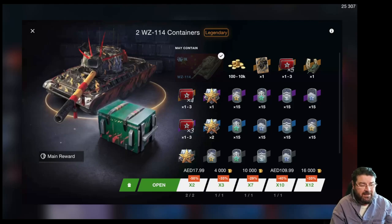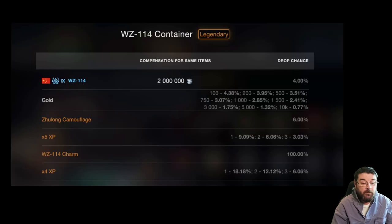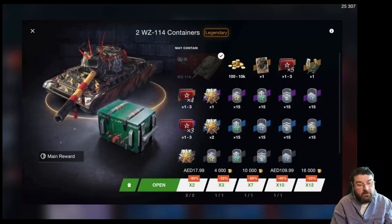Remember this is a tier 9 heavy, so that is the cost. The drop chance is only four percent. You will get charms, but this one is 30 charms. You work out the math — to guarantee yourself the tank it's going to cost you a lot of money, either a lot of gold or a lot of cash. 32,000 gold doesn't even get you close — you are still six short.